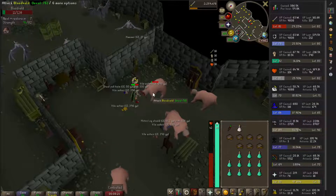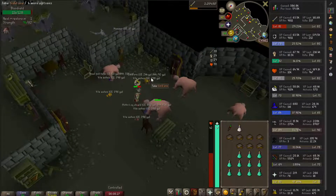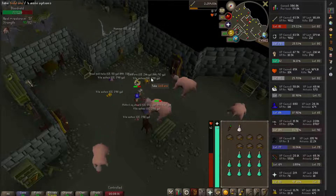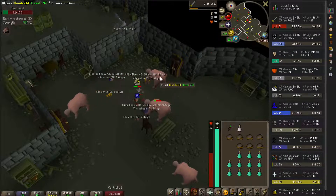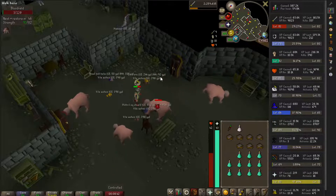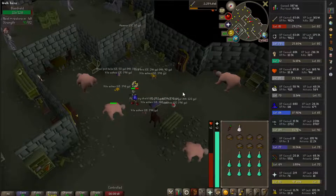I'm doing the new Slayer Master, and the new Slayer Master has an opportunity to give you these keys — I don't even remember what the name is, I'm sure you guys know. You get to open up this chest and get some items. I got like 151 sea turtles, which was cool because, you know, food. And then I got almost 500 steel bars, which is great because I'll use those for cannonballs. So overall, pretty good.